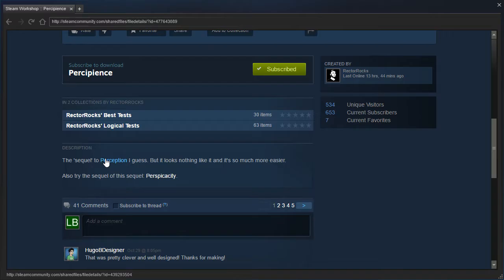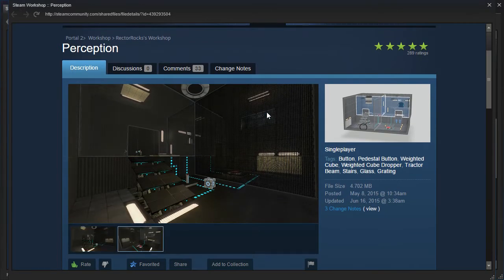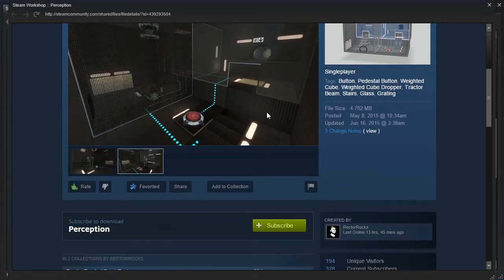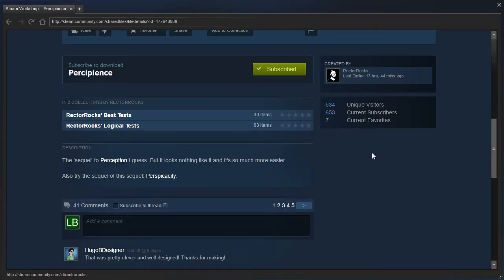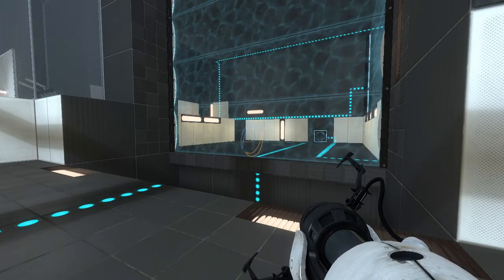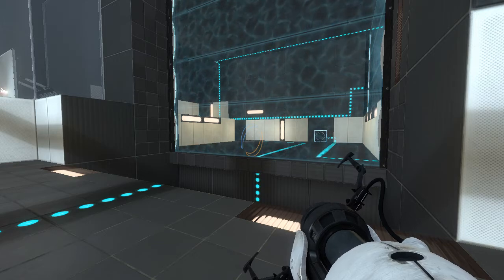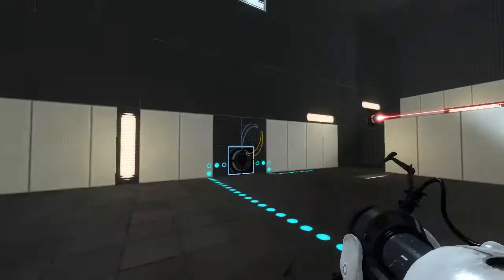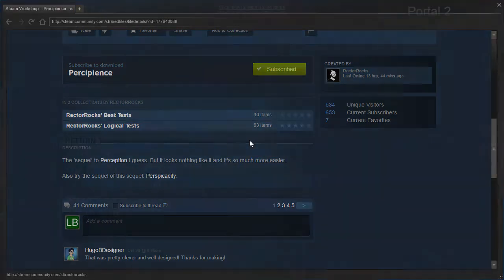We forgot to check out — what is Perception? I don't remember. Perception is... right, that was the really easy one. Yeah, I remember that one now. So wait, this is supposedly easier than the easy one? Or maybe Rectorrox is trying to say that the other one was easier than this one. Yeah, I'm gonna go with that. Looks like he had a bit of a headache when he was writing this part of it anyway.